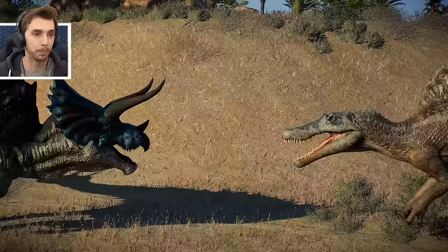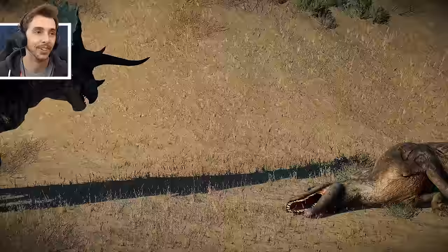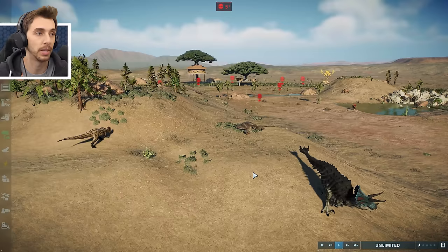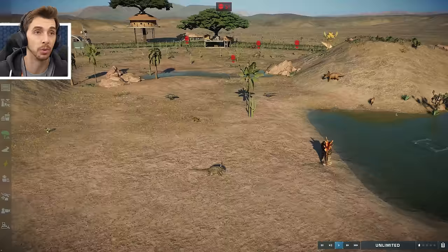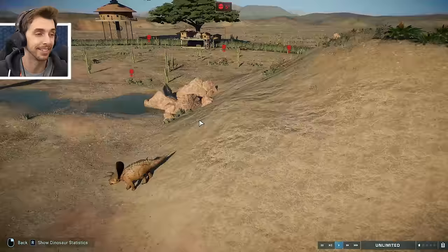Spino against the Ultimasaur - two blue heads against each other. And the Spino just dies. That's T-Rex and Spino out of it now. It really is Ultimasaur against Stegoceratops, it feels. There's no way anything else can win. Shantungasaurus fighting off a Karkar and almost killing it - good Lord.